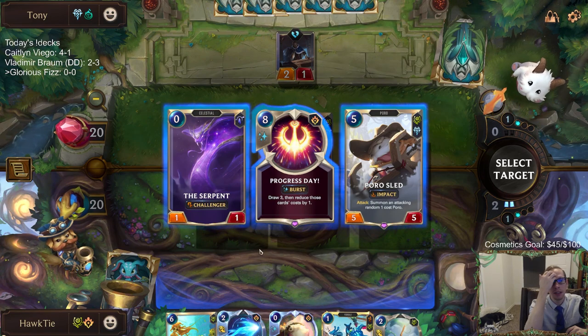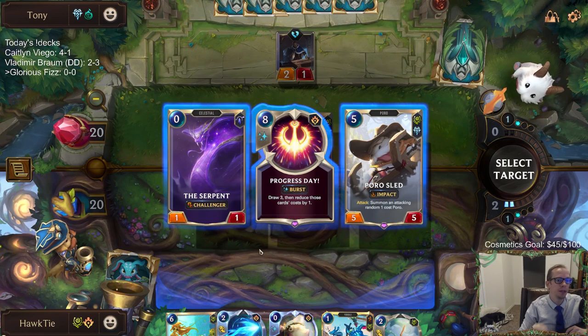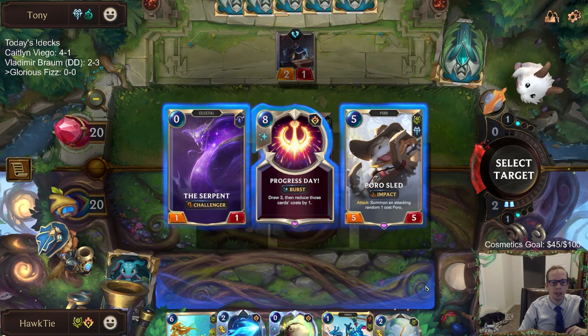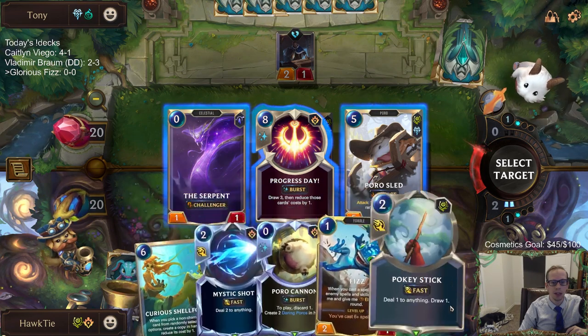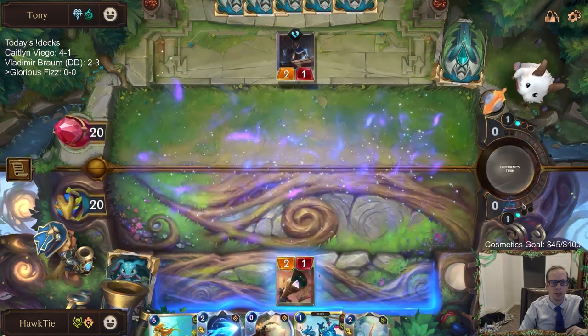Progress Day is interesting. It's either Serpent or Progress Day. The reason to take Serpent is to be another card that we can play for zero mana. The reason to take Progress Day is obvious — it will help us find Glorious Evolution. I'm going to try the Serpent.